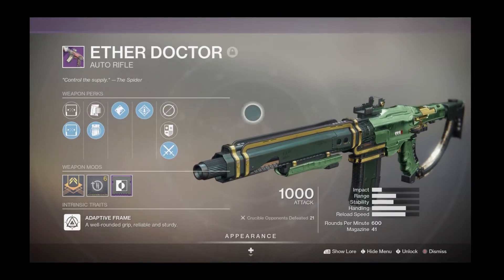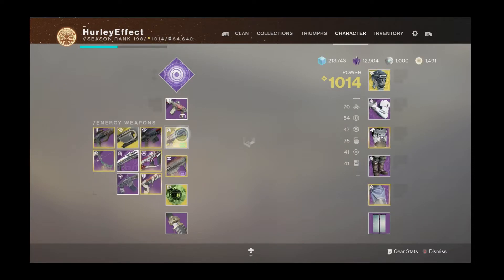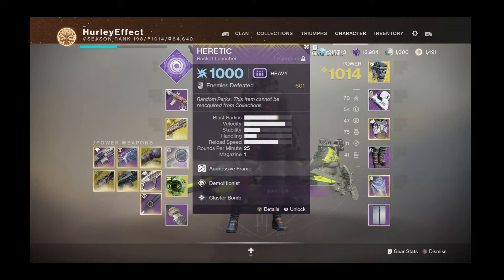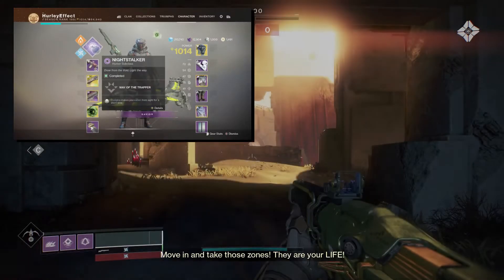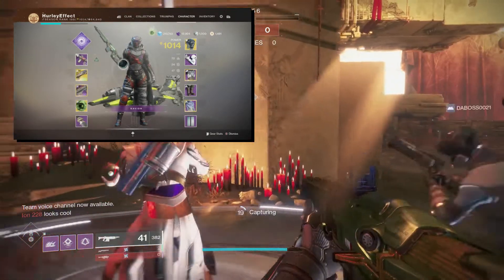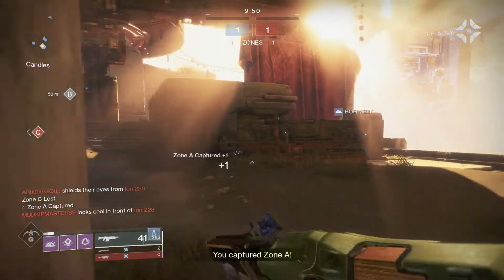Auto rifles are very good this season, so definitely one you should try out. I'm pairing this with the Fourth Horseman — recently completed the catalyst so that's why I'm using that. Heavy is the Heretic rocket launcher, exotic is the Faux Tracer — very good exotic I should use more often in Crucible. Super is top tree Night Stalker. That's the loadout — thank you, and we'll head back into the game.